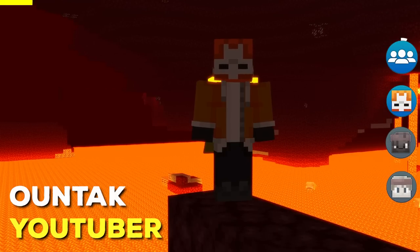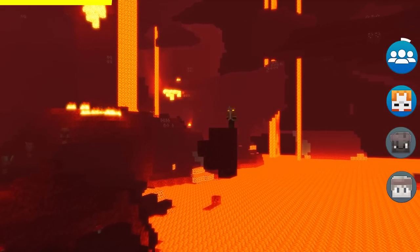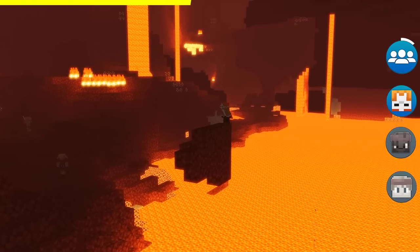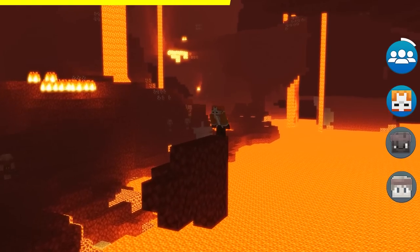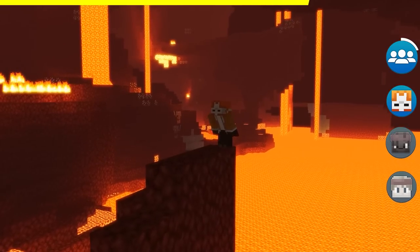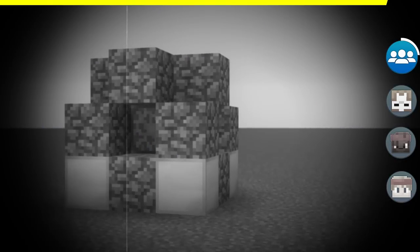The first time I ever saw a nether reactor was back in the old days of Pocket Edition, when I was like 4 or 5. Basically, my cousins and I all joined a world together and used a glitch to duplicate diamonds and gold, making full diamond armor and a sword. We then activated the nether reactor and killed tons of zombie pigmen. It was a really cool block and I'm really sad that they removed it — they should totally add it back into the game.